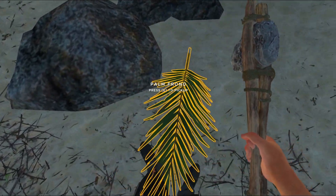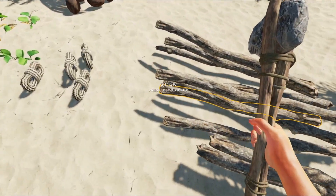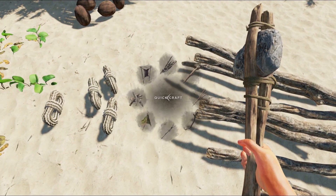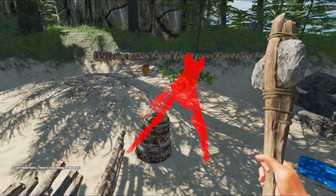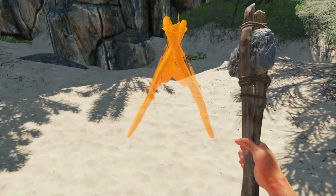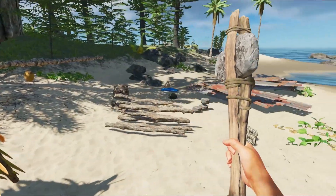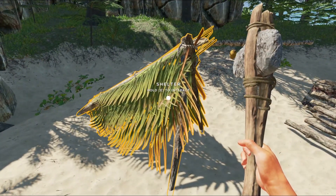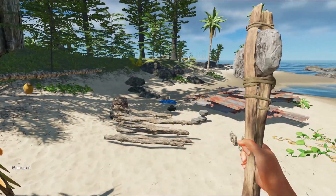We've got lashing, palm fronds and sticks, and we can build a shelter. Now it's only a makeshift shelter - it's not brilliant - but it allows us to sleep and it allows us to save the game, so it puts us in a bit of a better position. We can be a little bit more reckless now. Let's save the game before we forget.